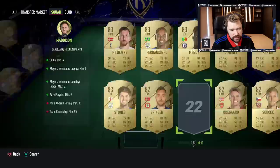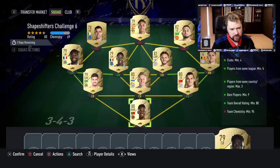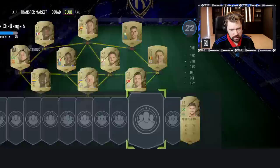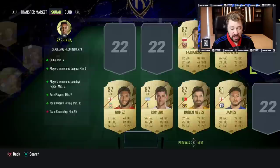I might need to get another 82 in there as well. It's not 80 rated. Boom, there we go. And then we'll swap him over there. 95 chemistry. I'm going to have to actually go and get some players in here — 80 rated and 82 rated stuff that makes sense for positioning. We'll take Bailey there, Saul and Pulisic. Take Lucas Moura and Rafinha. I'm going to be a bit overkill on this one.